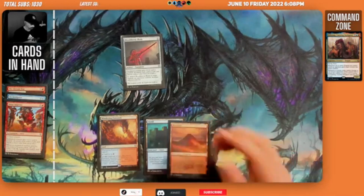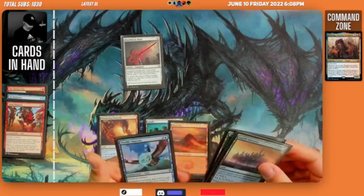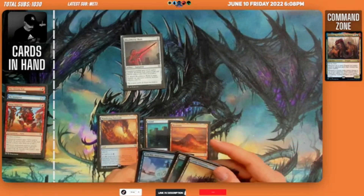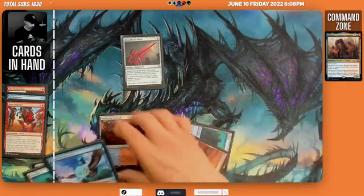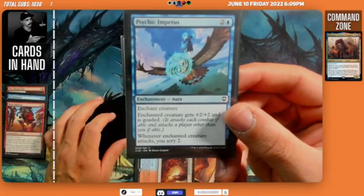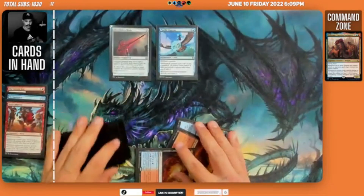We get down the Mountain and then play Shiny Impetus on an opponent's creature so they're goaded. Whenever they attack we get to scry two. Heavy on the goad here!